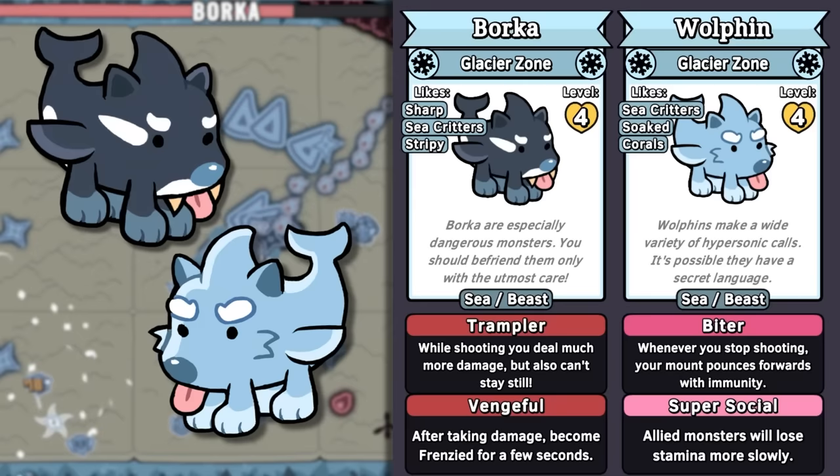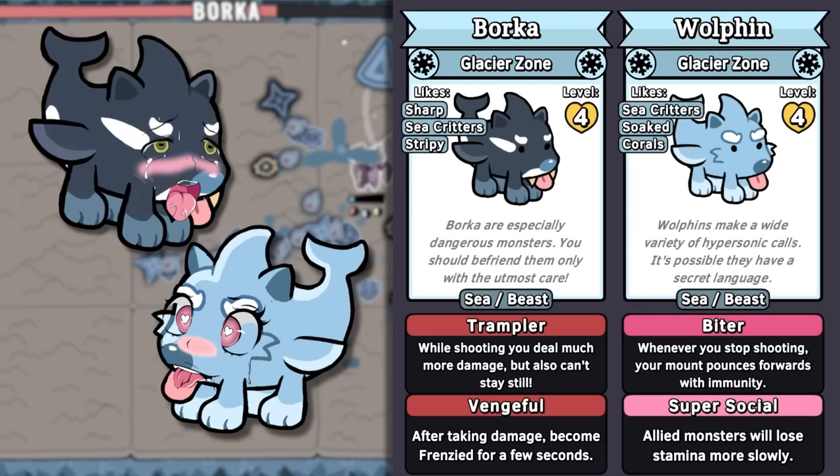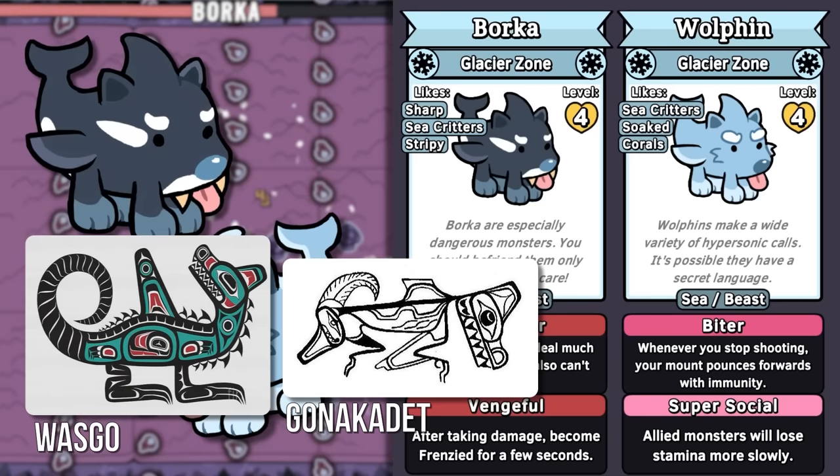Wolfen and Borka are really cool — it's a wolf-dolphin and a wolf-orca, which says bork. Bark. They do not say yiff. And combining these two animals isn't random — it's a wasgo or gonkadet, a wolf-orca hybrid creature from the myths of the native Pacific Northwest people, mainly the Tlingit and Haida. Way cool. And then Skeel is a seal that skis.